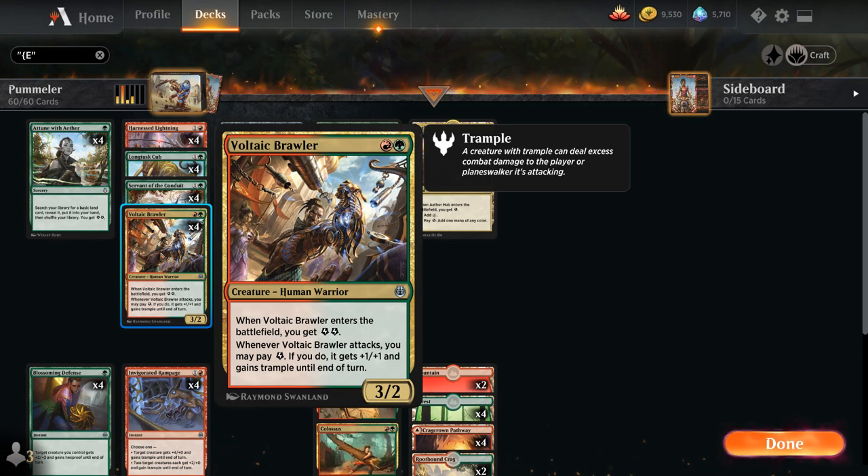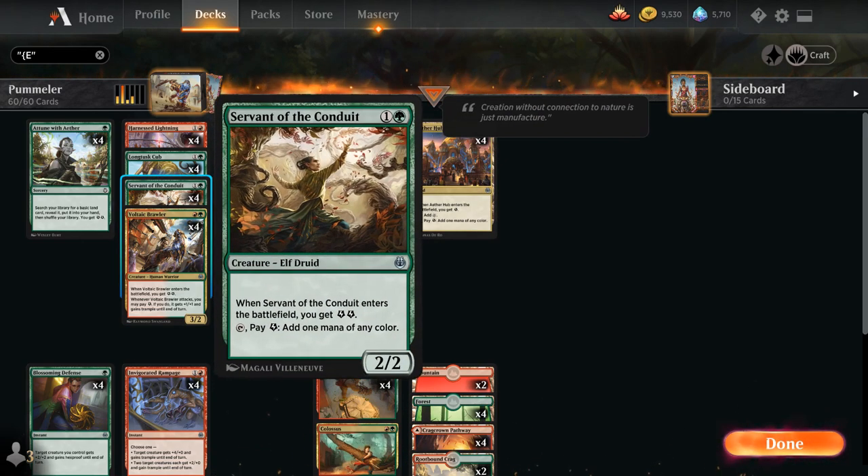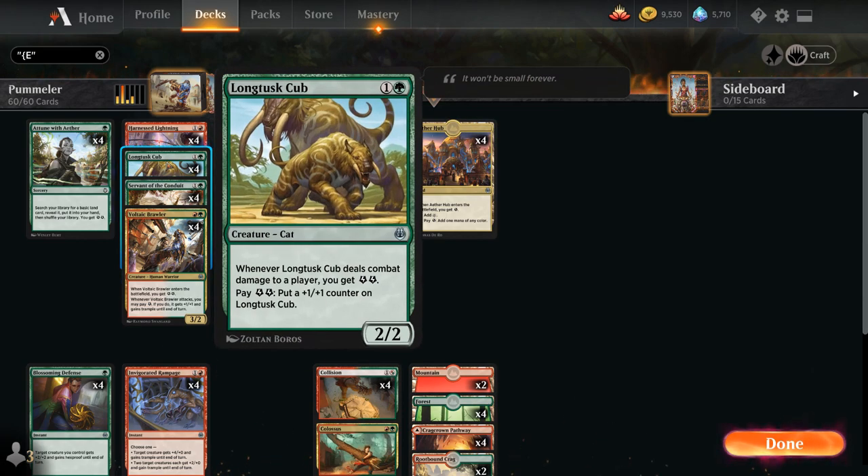The deck is definitely capable of winning games with some of these creatures without having to draw Electrostatic Pummeler. We also have the full playset of Servant of the Conduit, a 2/2 that generates 2 energy and we can tap it and spend 1 energy to add 1 mana of any color, so this can help us ramp. And then Long Tusk Cub, a 2-mana 2/2 that generates 2 energy when it deals combat damage to a player.